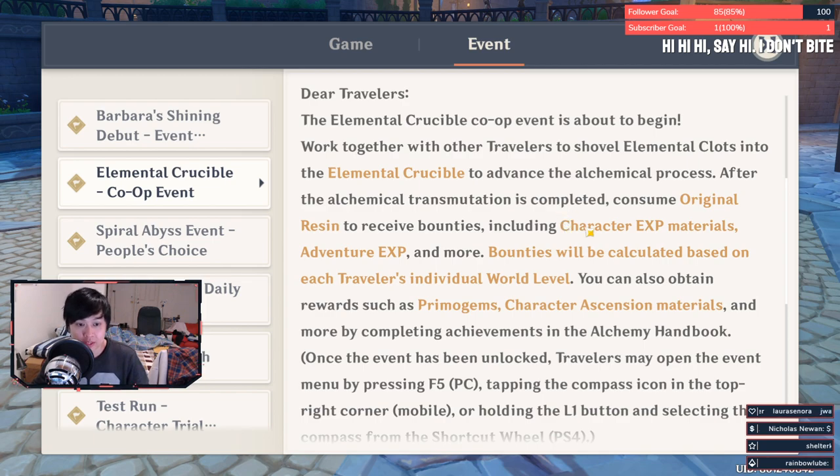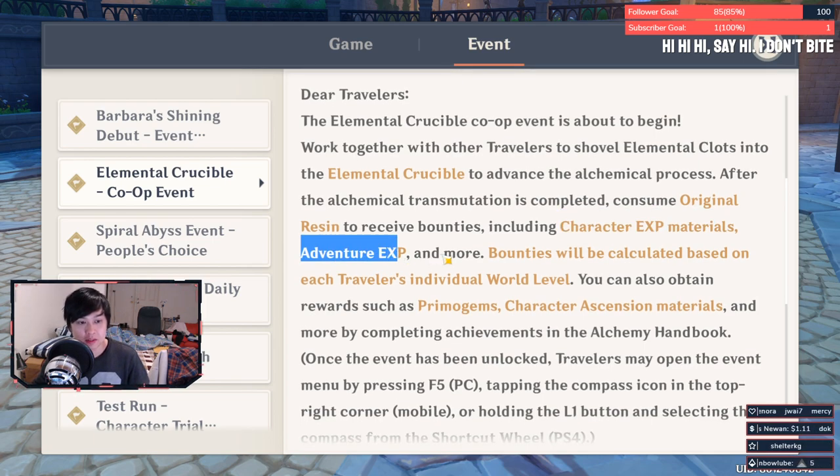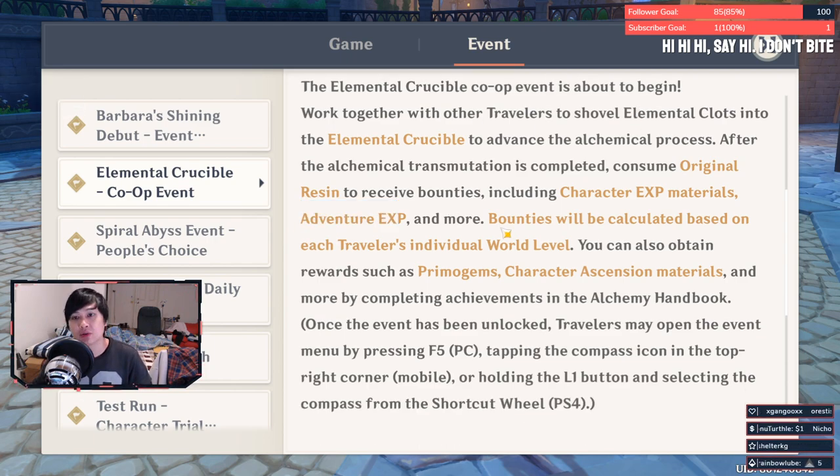The second thing is the actual rewards — character EXP, adventure EXP, and more. Assuming it's the same as CBT, you're going to be using 20 resin to loot it and you'll be receiving 100 adventure rank EXP, which is the standard conversion. What matters is the character EXP materials you get, and the rewards are actually scaled on each traveller's individual world level, so you can't just hop into someone else's higher world level and try to get better rewards.